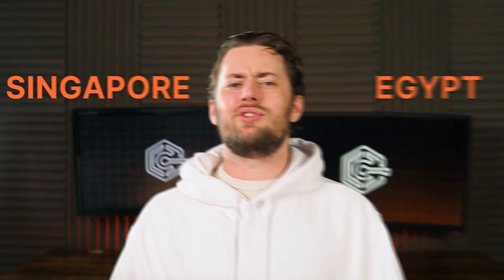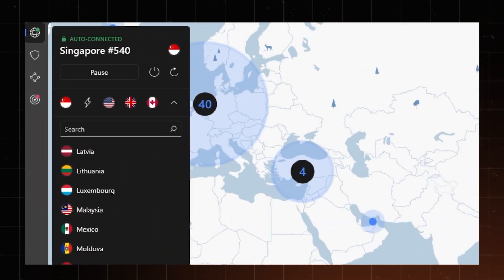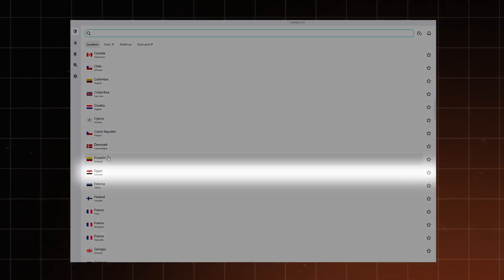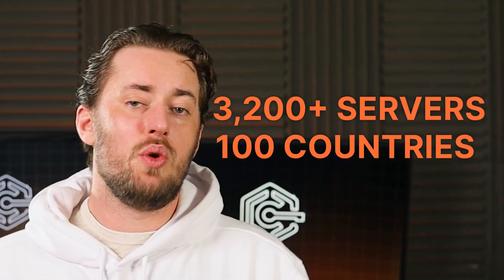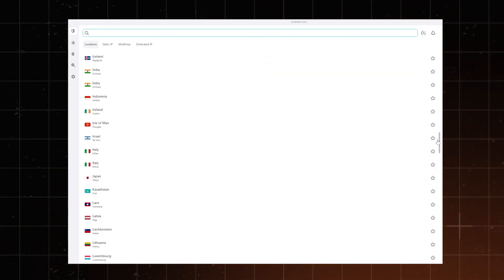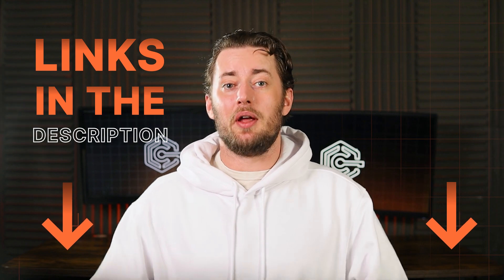A lot of players reported that servers in Egypt and Singapore are great if you want bot lobbies. While NordVPN does have servers in Singapore, connecting to Egypt would require a different VPN. One great gaming VPN provider with servers in Egypt and Singapore is Surfshark. Since it covers 100 different countries with over 3,200 servers, there are way more locations you can try to get the best matches. You can get both providers with a special discount through the link in the description.